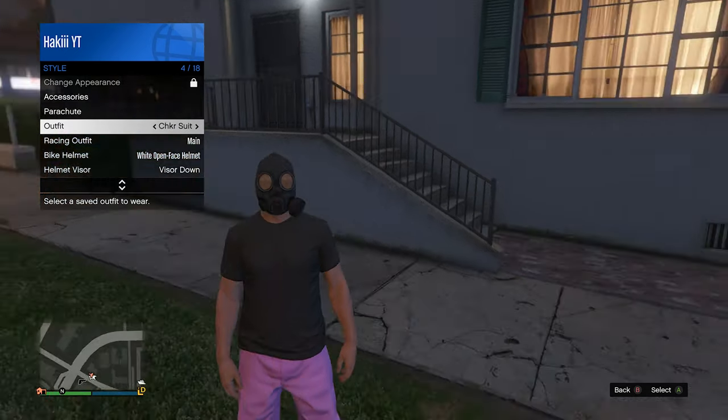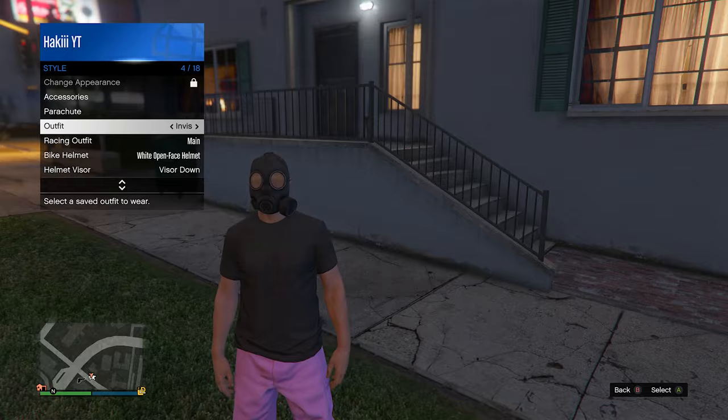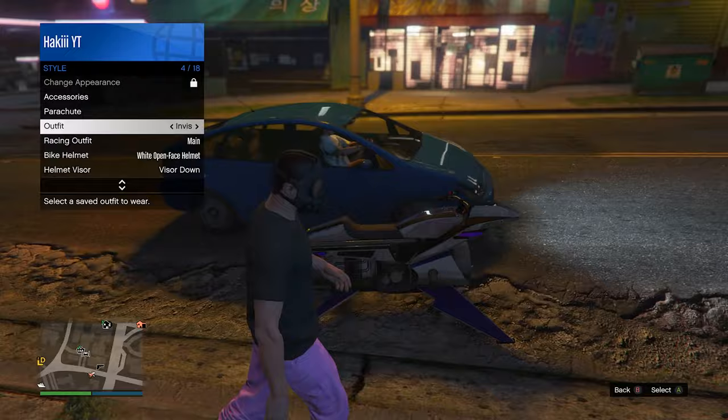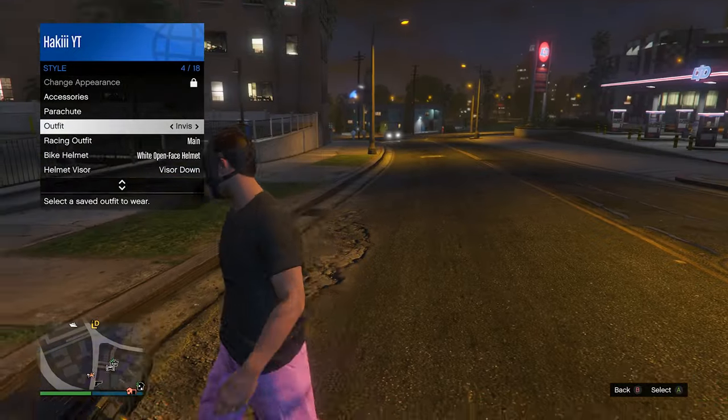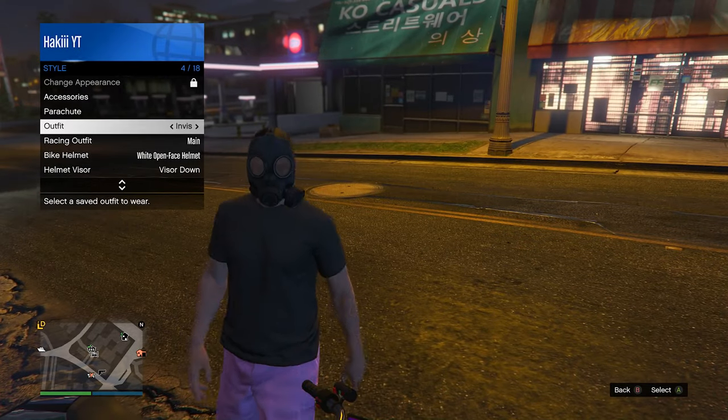So if we go into style and click on the outfit, it will make our body invisible again — but after a few seconds it'll put the black shirt back on our body, which is not what we're looking for. I don't think anyone wants to keep spamming this outfit over and over while playing GTA Online.